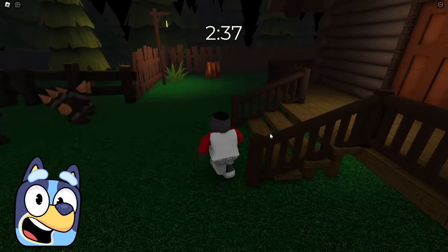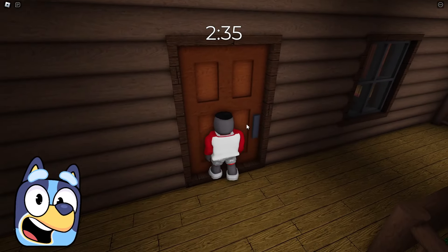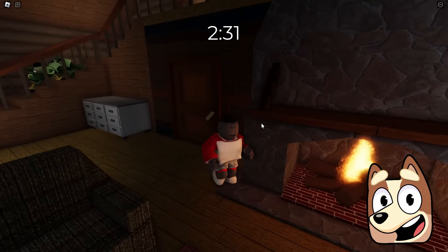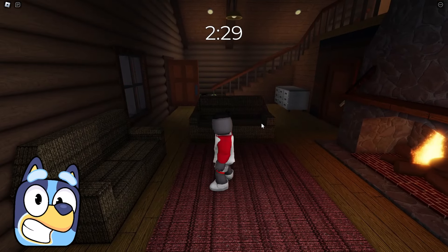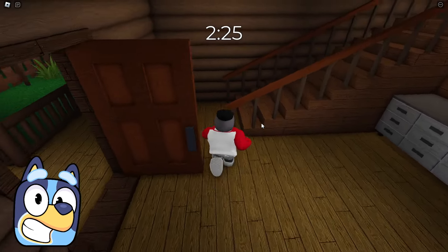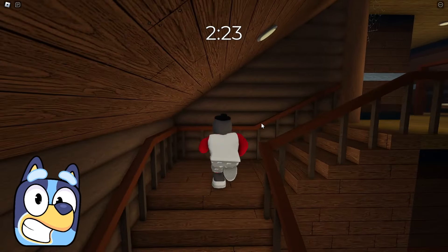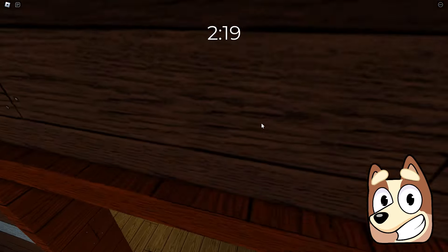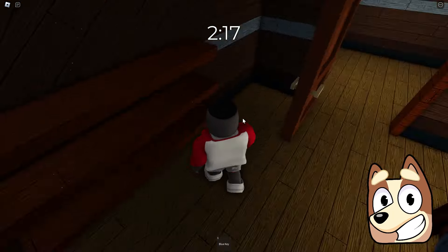Hello everyone, friends! Today we will escape from a house that was attacked by a giant spider. Oh no, not spiders — I'm very afraid of spiders. I hope this spider doesn't kill us. Here he is, coming down the stairs and running towards us. It's good that he's slow enough and we can run around him.